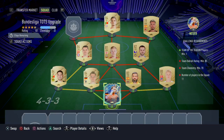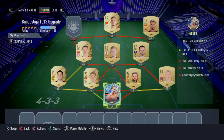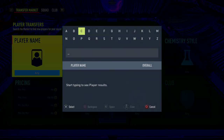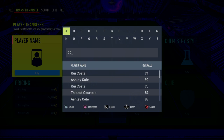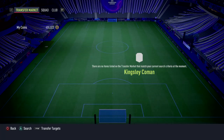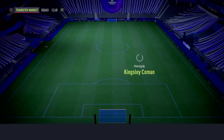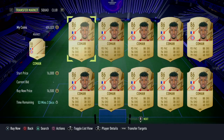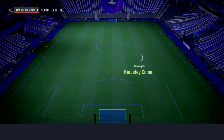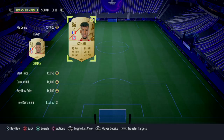I got a TOTS player from the 80-plus player pick, so we need one more player here. We're gonna buy Klingmann — just one second. How much is it? 15-16k. Okay, you got it, let's go!